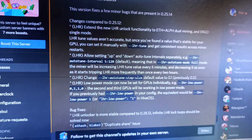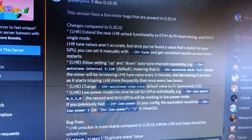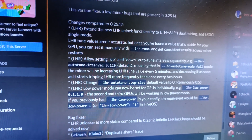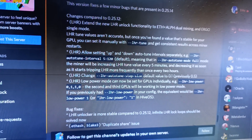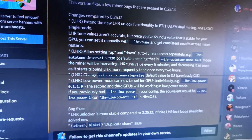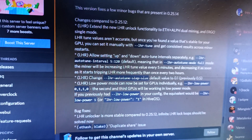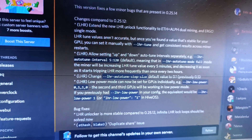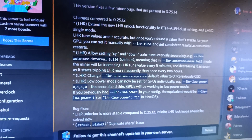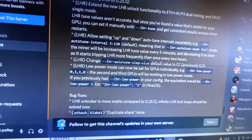The update extends the new LHR unlock functionality to Ethereum and ALPH dual mining and Ergo single mode. For Ergo single mode, you can now mine and get a stable mode. The LHR tune values are not always accurate, but once you've found a stable value for your LHR GPU, you can set it manually with the --lhr-tune command to get consistent results.